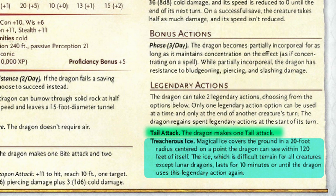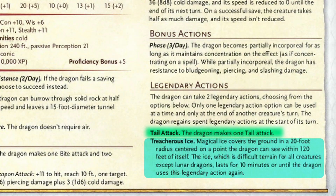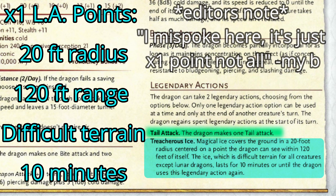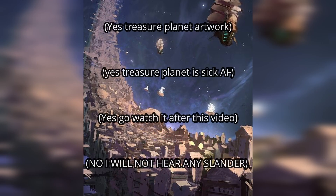Its other attacking options are really only its legendary action options, and even those aren't that great. It has 2 rather than 3 legendary action points, and for 1 point it gets to do a tail attack — pretty solid. But for all of its 2 points, it can instead use the treacherous ice feature, making a 20-foot radius of ice become difficult terrain for any creature other than a lunar dragon, which is kind of strange that they worded it that way, but more power to it.